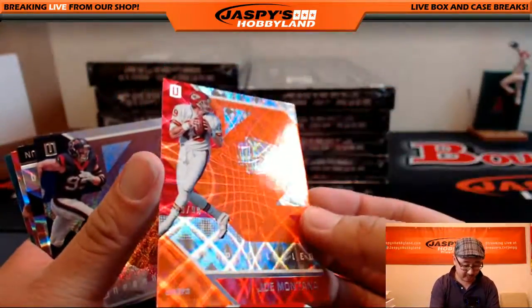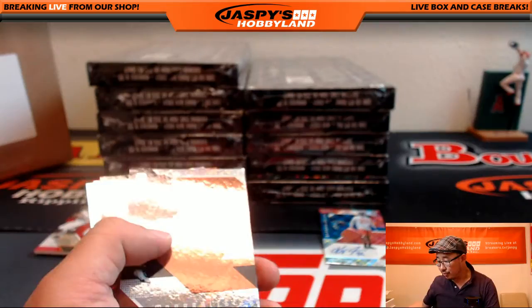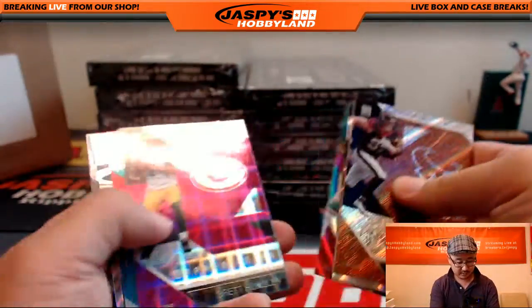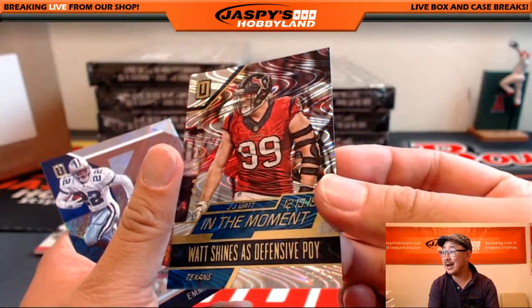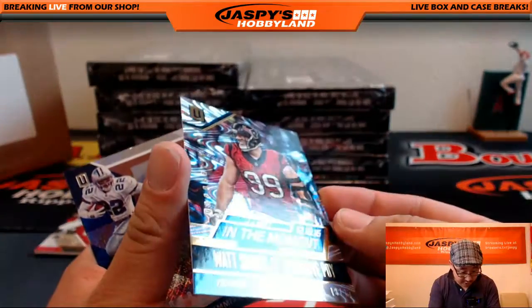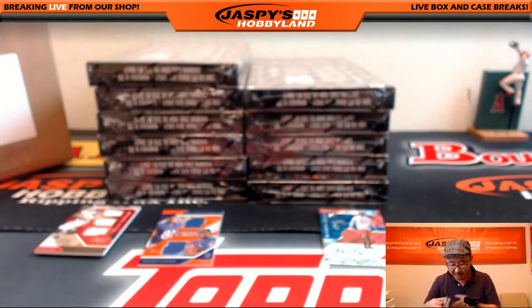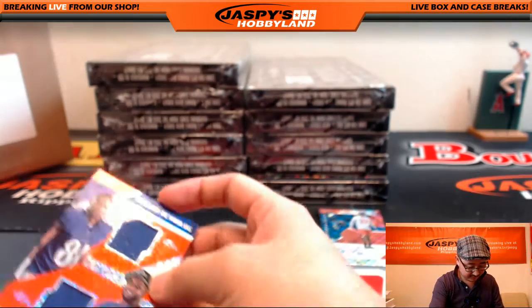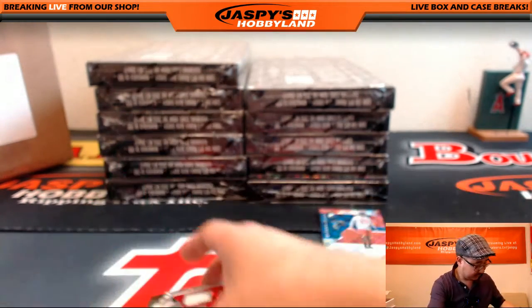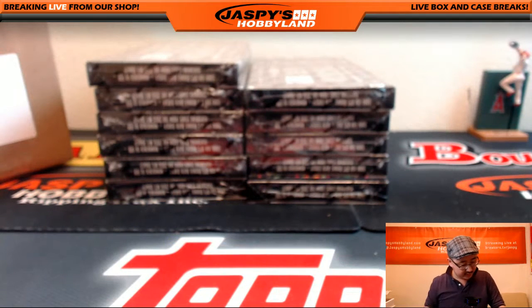Got a Joe Montana, 99 out of 99, Chiefs version — Tommy Bowers with the Chiefs. Watt Shines as Defensive Player of the Year in the Moment — nice JJ Watt, 18 out of 25, that's an eBay one-of-one. Jets and Ravens relics and Falcons autograph from this box.